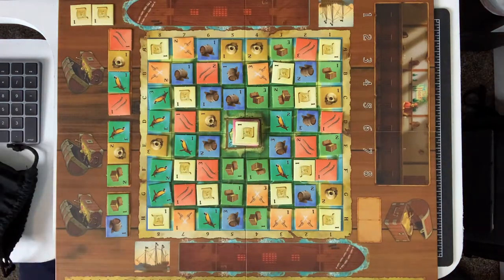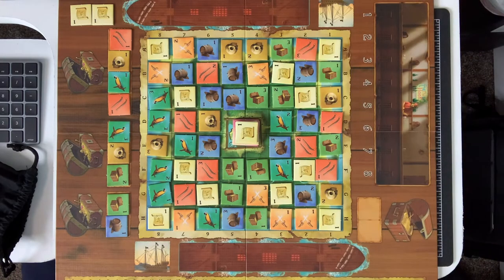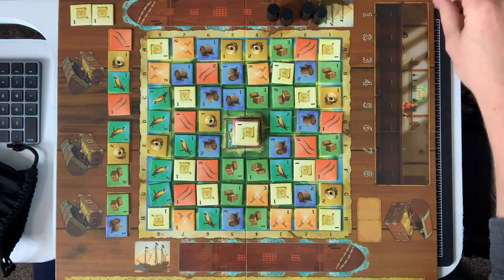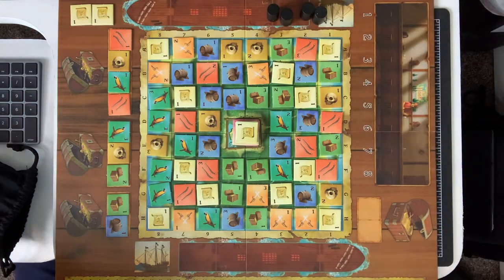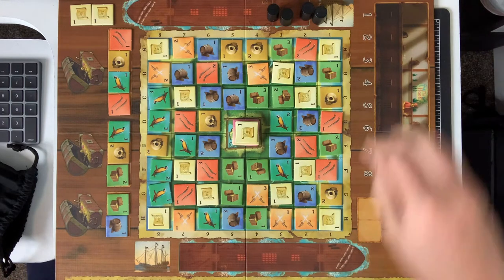Alright, black pirates go first. At the beginning, you have four pirates and a score marker. The rule is you have to offload at least three pirates onto the island before you can begin exploring.